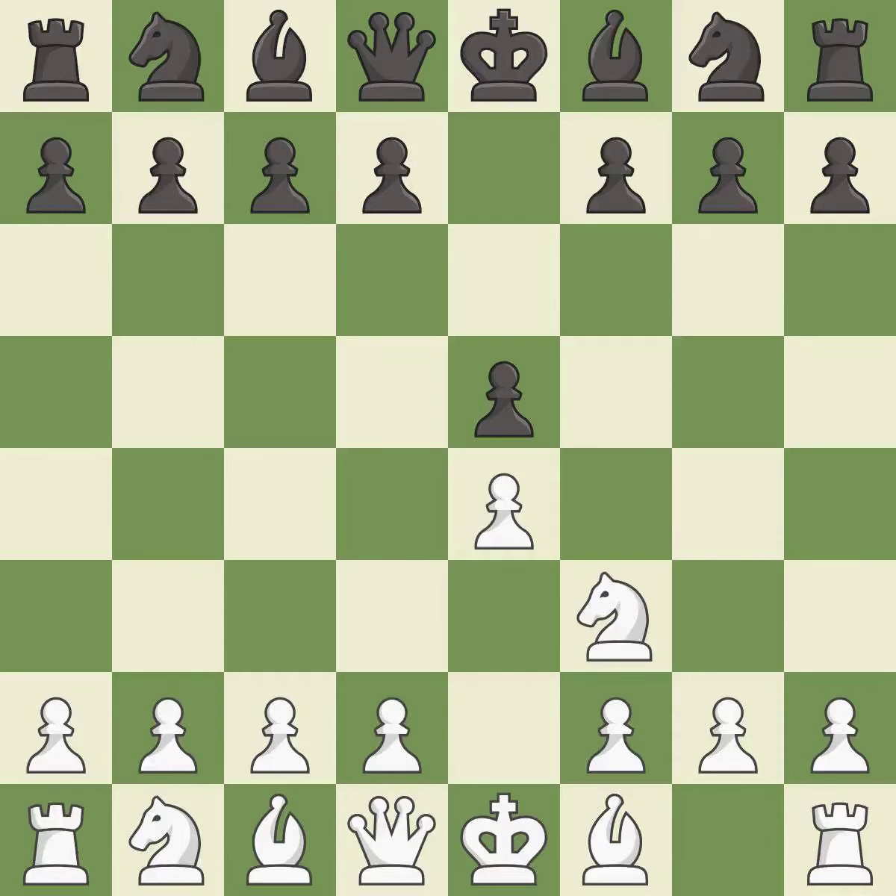Nf3 develops the knight toward the center, attacks the e5 pawn, and prepares to castle. Petrov's Defense immediately attacks white's unprotected e4 pawn while ignoring black's unprotected e5 pawn.